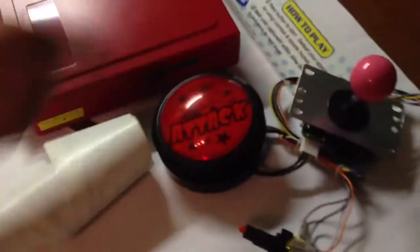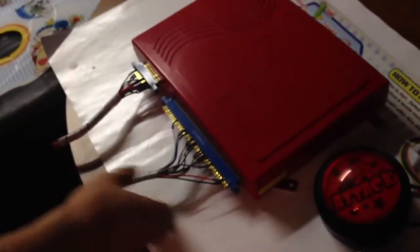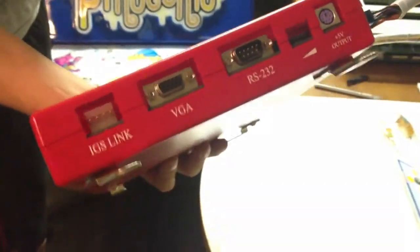It came with some move stickers. Here's a look at the board. It's got power here and this is all the VGA controls. It's not JAMA, so that's new. But what's neat about it is it has VGA, so I can just use a regular computer monitor.